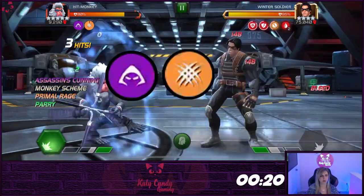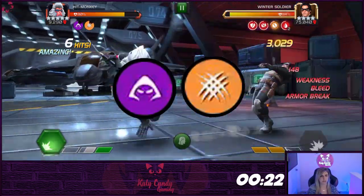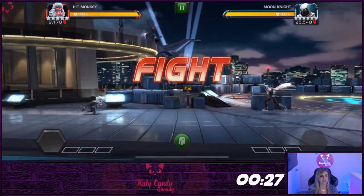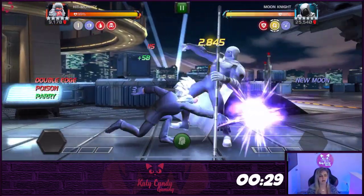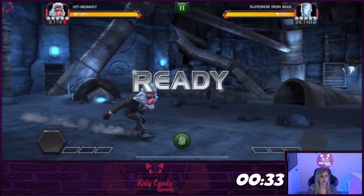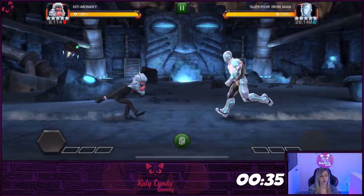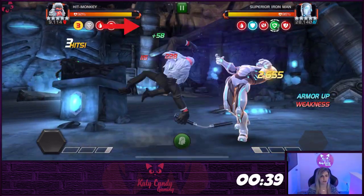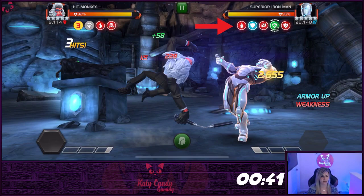Hitmonkey has two monkey schemes that he can use. They are activated by a specific action you complete after landing three critical hits in a row. Landing critical hits is easy because Hitmonkey's first medium, first light, and second medium attacks are all guaranteed critical hits. So most of the time you'll be performing three-hit combos. Every time you land three critical hits in a row, you will bleed your opponent for 4.5 seconds and build up the critical hit counter.